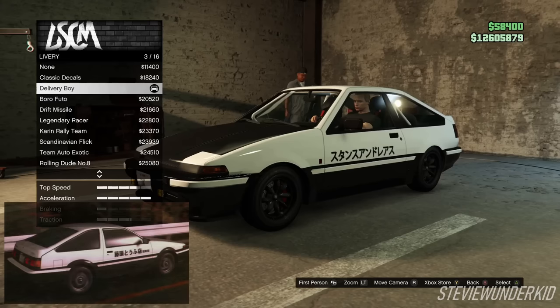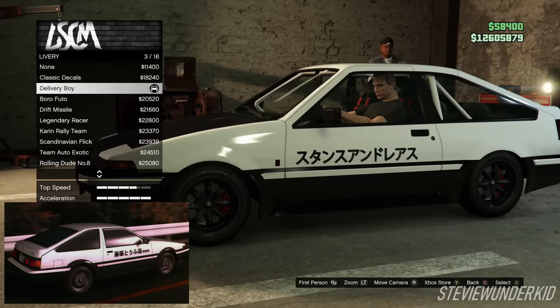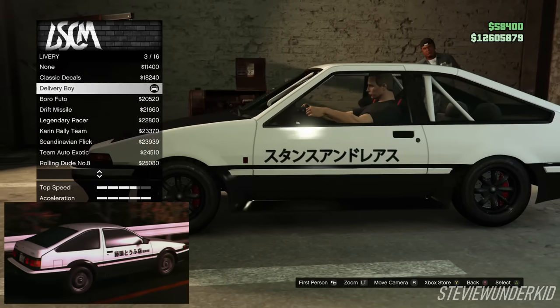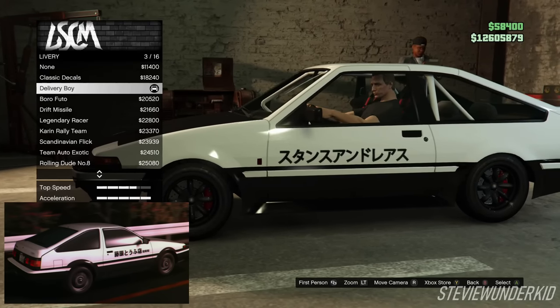Next up for the livery — this is probably the most iconic aspect of the build. We went for the delivery boy livery, of course. I'm still trying to figure out what the text on it means, so if you guys happen to know, feel free to let me know down in the comments.